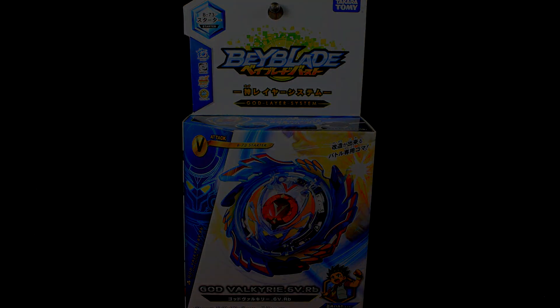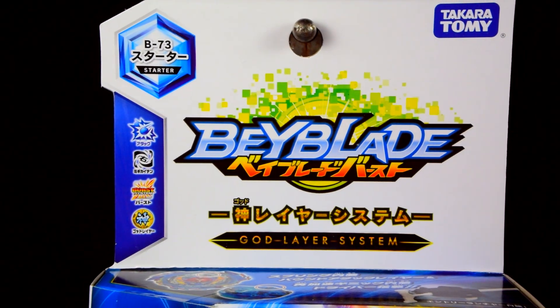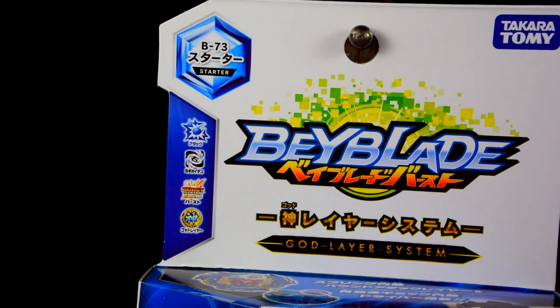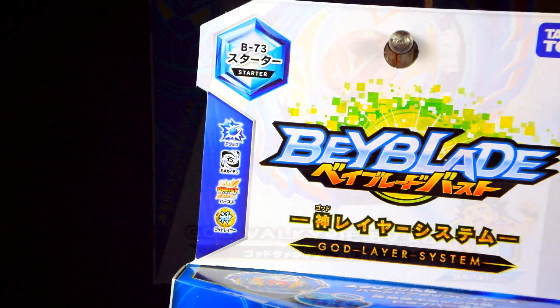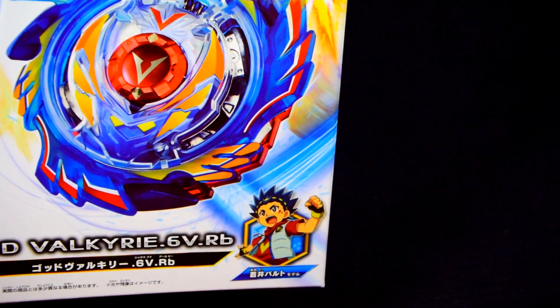I am Zio, and today we are going to be unboxing Dakara Tomy Beyblade Burst, God Lair System, B73 Starter, God Valkyrie, 6V, RB, Attack Type, Owner Vault.